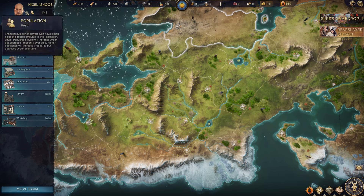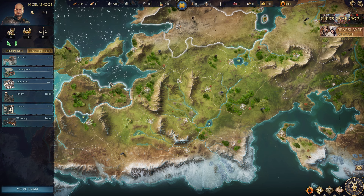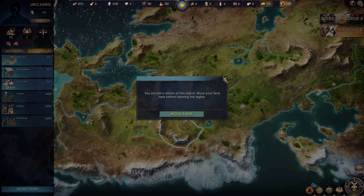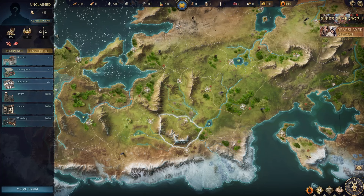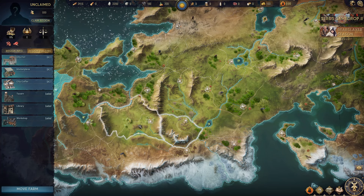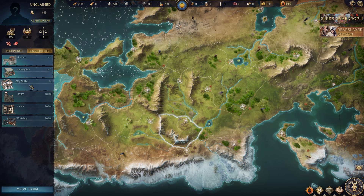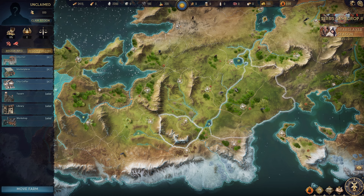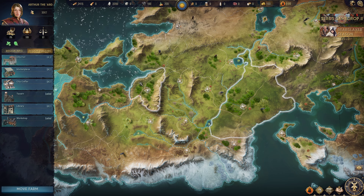So when you go to play and get started, you need to look at three things for each region: the tax rate, the prosperity, and the order. Higher order means less chance of attacks — but don't worry, you're not going to be attacked when you're under level three. Higher prosperity means more trade options, and tax is obviously what you're going to pay. There are also buffs and debuffs that the ruler can enact, and those can change, so just bear that in mind.